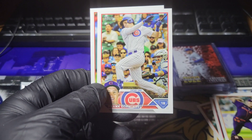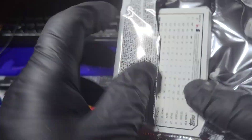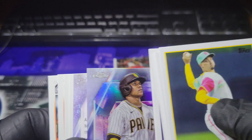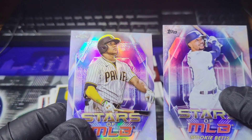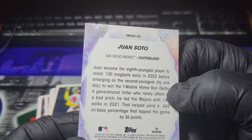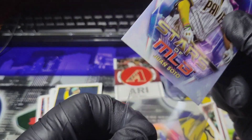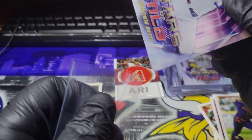Kyle Farmer. Heim. Schwindel. Wainwright. Last pack — let's look for something big. There's a Stars of the MLB — Juan Soto. And Mookie Betts. So there's two of them. And that one looks like it is actually a prism of some sort — this Juan Soto one. It's got like a design on it there, so I'm not sure what that's called, but pretty cool.